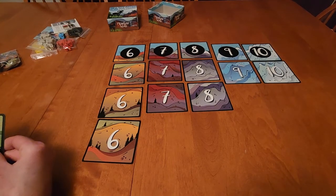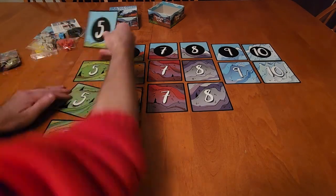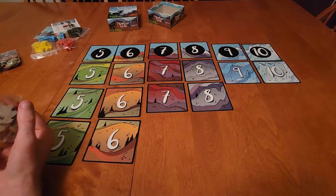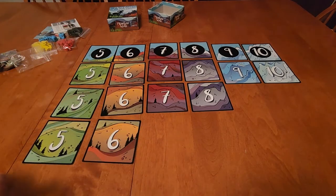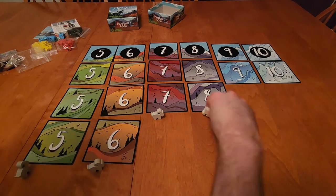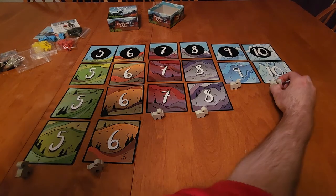Once we have our mountain set up, each player is going to take one of their goats. Getting this bag open — apparently bags being opened is the new hard part of setting up a board game — and we're going to place a goat at the bottom of each hill.